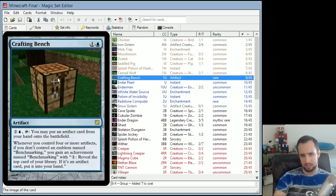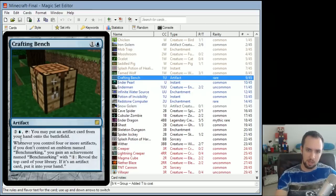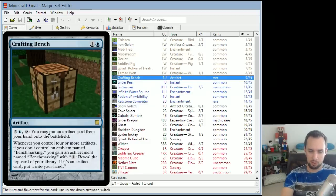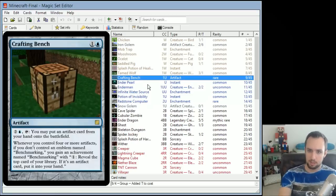Crafting Bench is a blue artifact costing 1 and a blue. Its ability — 2 and a blue and tap — lets you put any artifact card from your hand onto the battlefield regardless of its cost. It's like using your mana to craft an item. There's also an achievement: if you control four or more artifacts, you get 'Benchmarking,' which lets you reveal the top card of your library for 1 mana, and if it's an artifact, put it into your hand. Designed for a heavy artifact deck.